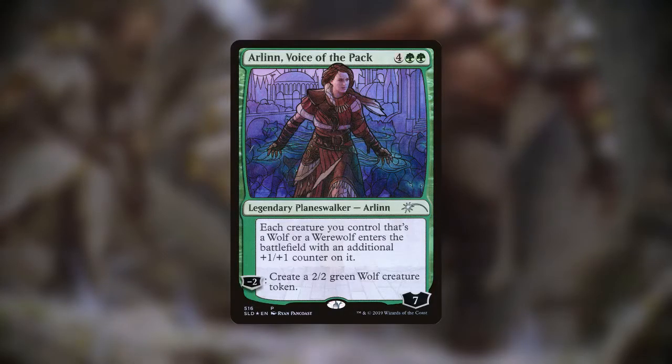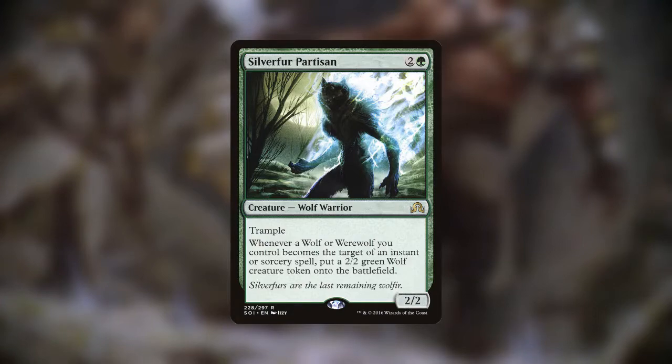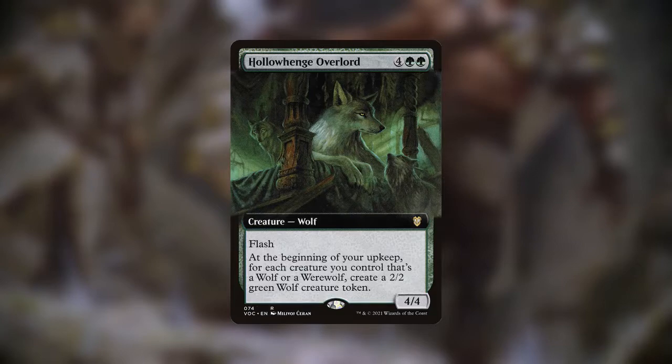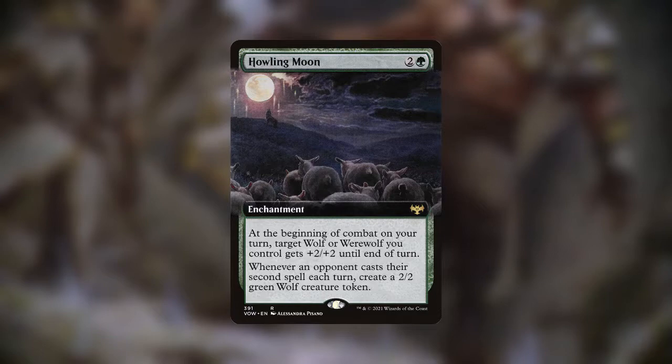Notably, most of those anthems cared about wolves as well as werewolves, mostly which are made with tokens in this deck. Erelin, Voice of the Pack, causes our wolves and werewolves to enter with +1/+1 counters, as well as being able to create 2/2 wolves on its own. Silver Fur Partisan creates a 2/2 wolf whenever our creatures become the target of instant or sorcery spells. Cult of the Waxing Moon makes a 2/2 wolf every time our human werewolves turn into non-human werewolves. Hollow Henge Overlord nearly doubles the amount of wolves we control each turn. Tovelar's Hunt Master creates two tokens when it enters, two tokens whenever its backside attacks, and grants the ability for your werewolves to fight. And Howling Moon makes a 2/2 wolf token whenever a player casts their second spell each turn.